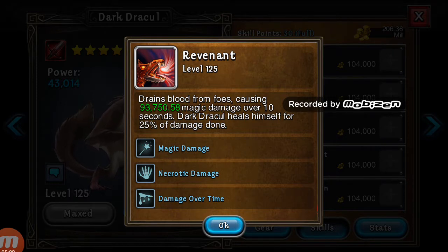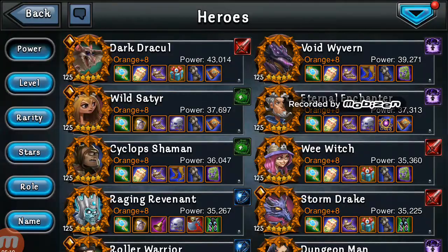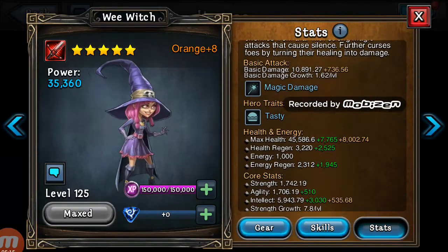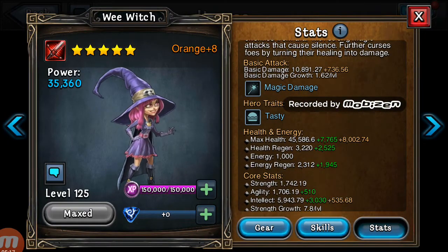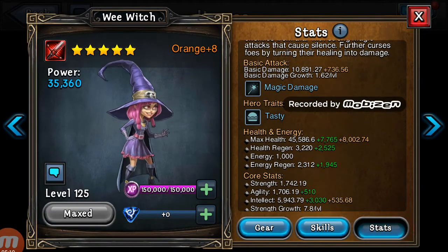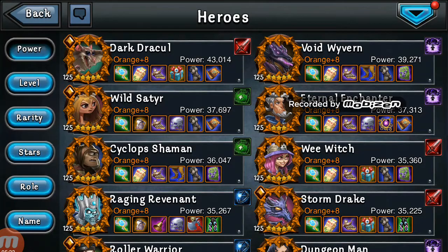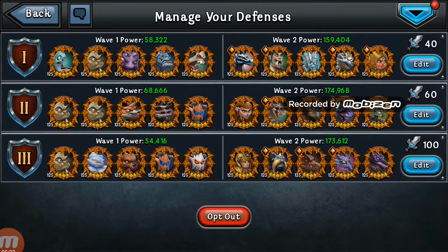So 20k per second — and as I've stated before in one of my videos, a lot of these heroes don't have a lot of health. You look at her health, she's got about 60k health, so in three seconds she's dead. That's basically how fast that is.